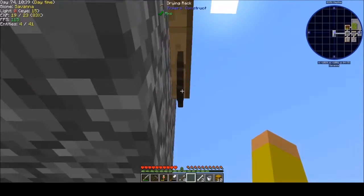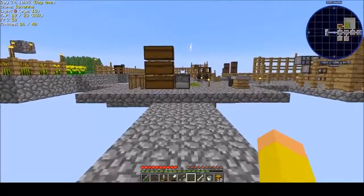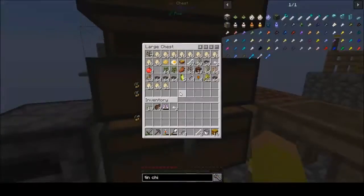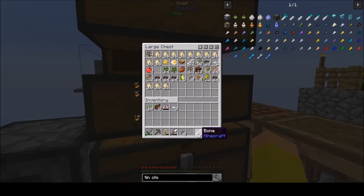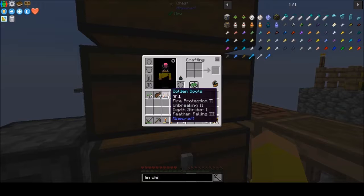Apparently I'm out of flesh to put up there. We still have our cow I see. Put all this stuff away. Let's put those boots on — fire protection, unbreaking, depth strider, and feather falling. Feather falling will come in handy.